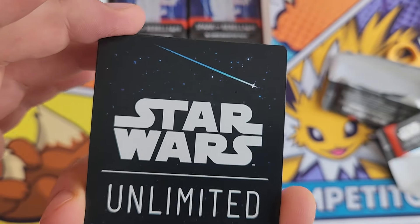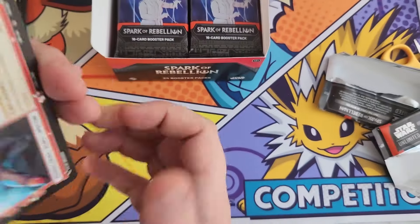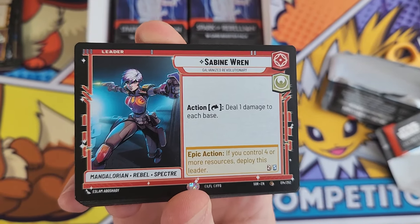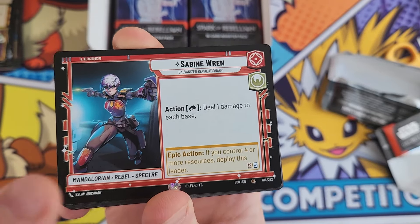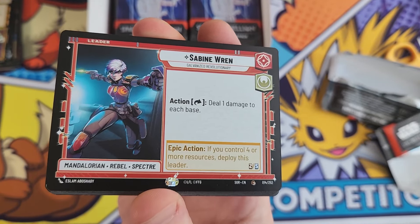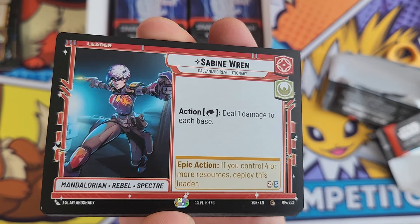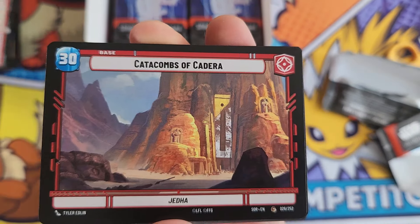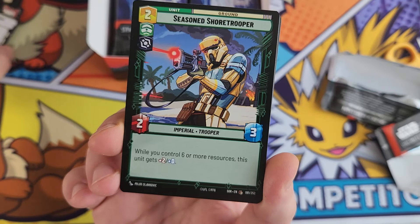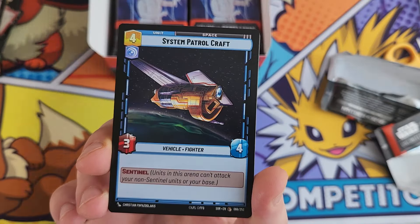The first card you flip over is a leader. The chase cards from what I understand will be in this slot - so as soon as you flip the pack over, the big chase card is the showcase leader cards. I actually managed to pull one out of yesterday's box, which I'll show you at the end. They're double-sided and very very cool - I think they're called 'showcases' in Star Wars Unlimited.